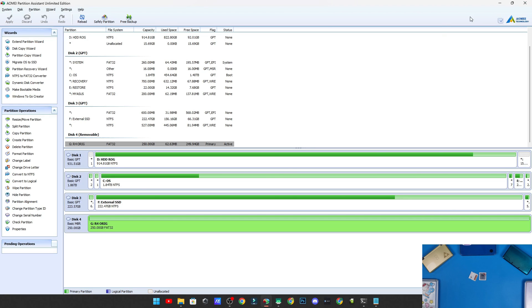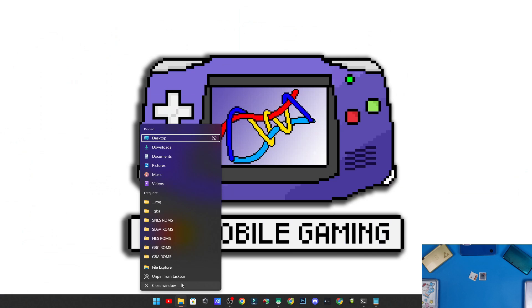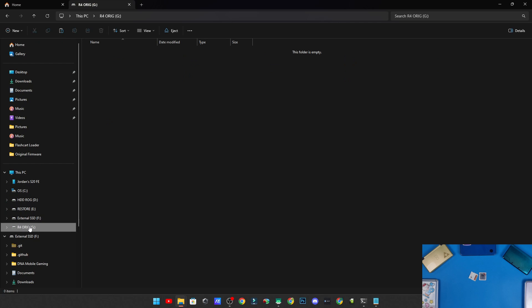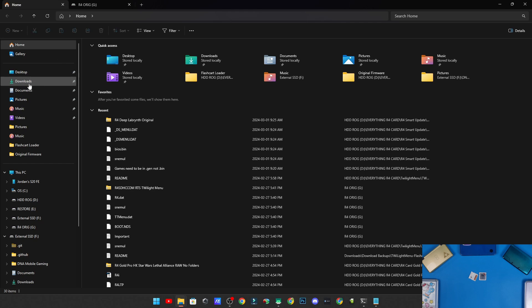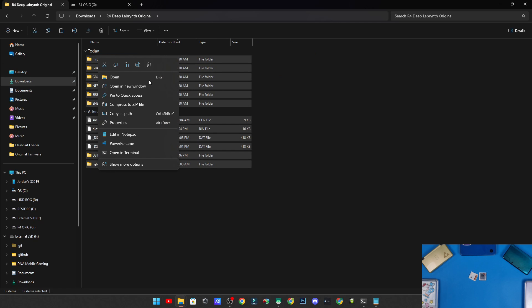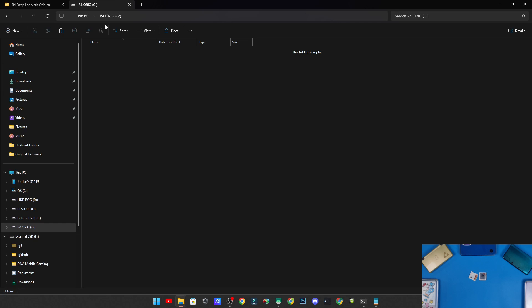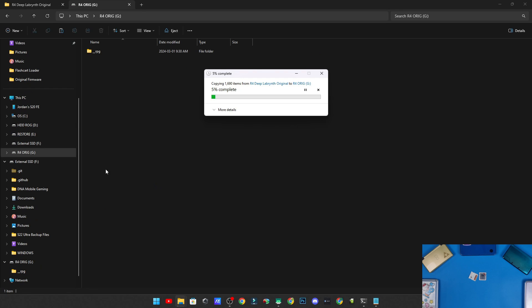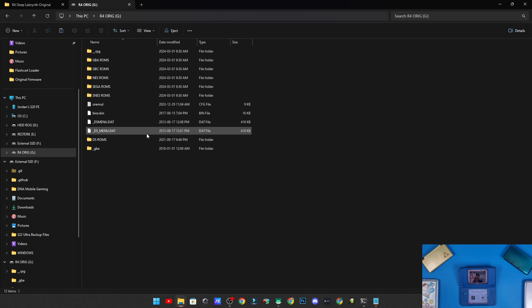Let's open File Explorer. Open a second tab for your R4 card — the root of your SD card should be empty. Go back to your Downloads folder and into the R4 Deep Labyrinth Original folder. Select all the files, click Copy, then navigate to your R4 SD card and paste everything at the root. If you see an error during copying, just click Skip — the file that errored isn't necessary.